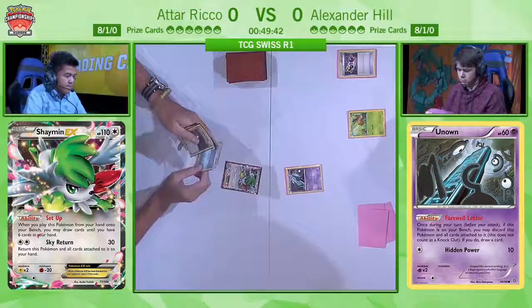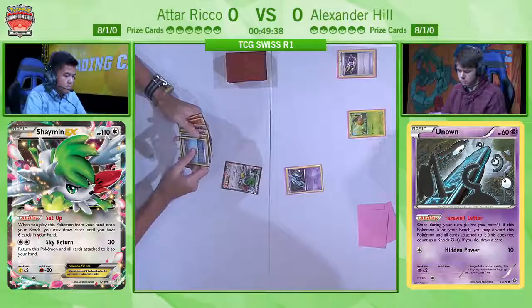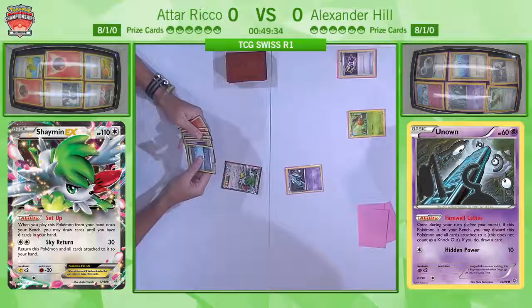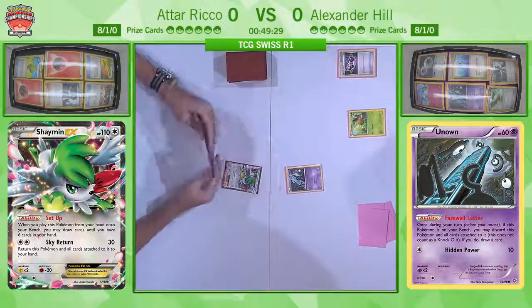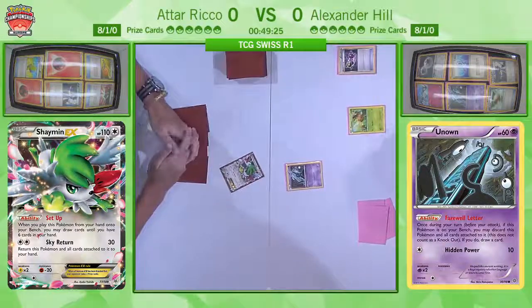He starts with his Unown Firewall Letter. It's just a great card in these Vespiquen decks. Because you can discard the Unown and then draw a card. So when you play stuff like Level Ball, you can just take out an Unown and then draw a card for it. Or you can put Unowns on your bench, then play stuff like N or Professor Sycamore and then draw cards afterwards, so you end up with like nine hand cards.